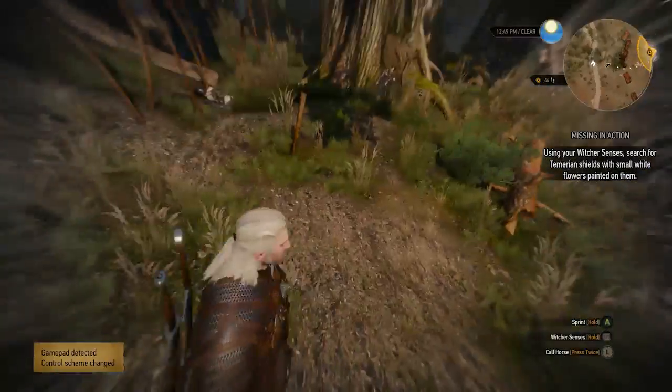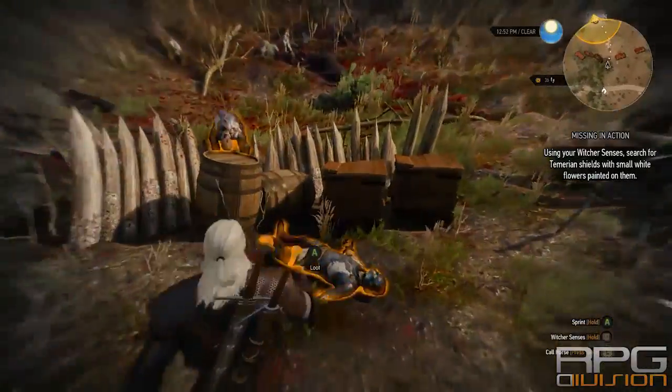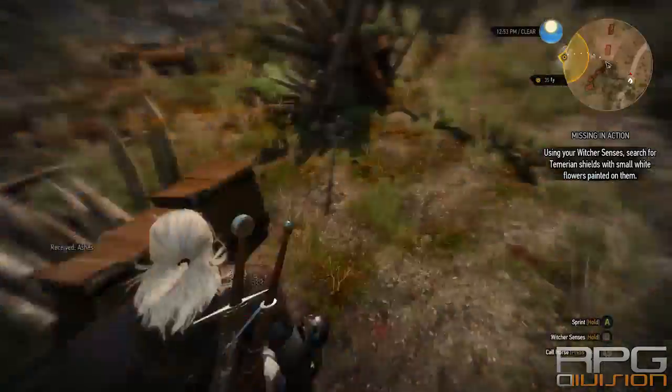Hey guys, welcome back to RPG Division. In this video I'll show you a quest in Witcher 3 called 'Missing in Action.' It's a very easy quest — the only thing you need to do is go to the battlefield here.